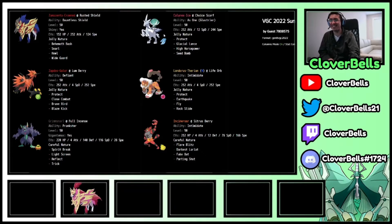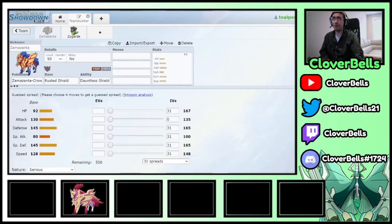I asked the viewer if they were open to changing Calyrex Ice Rider. They wanted Zamazenta and were open to pairing it with anything else. So I decided: we haven't done Zygarde on the channel yet — let's build a Zamazenta/Zygarde team and fix everything else from there.